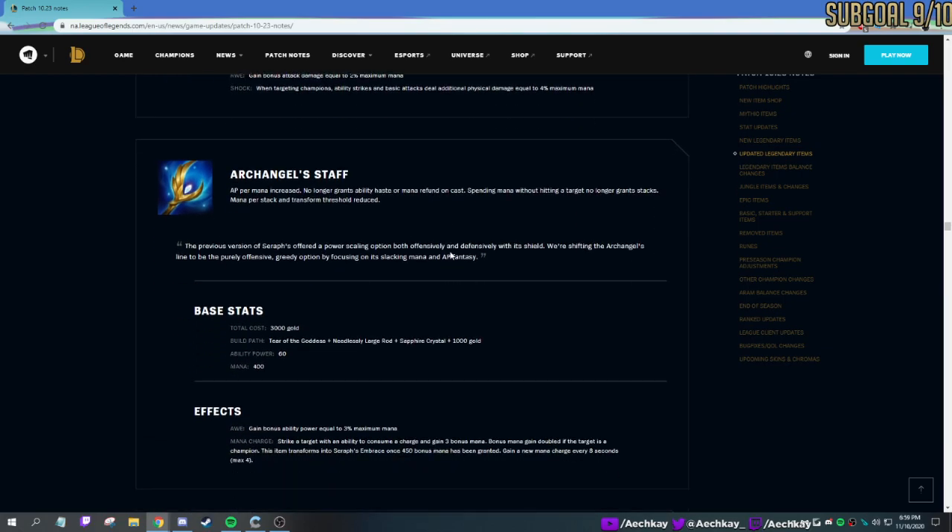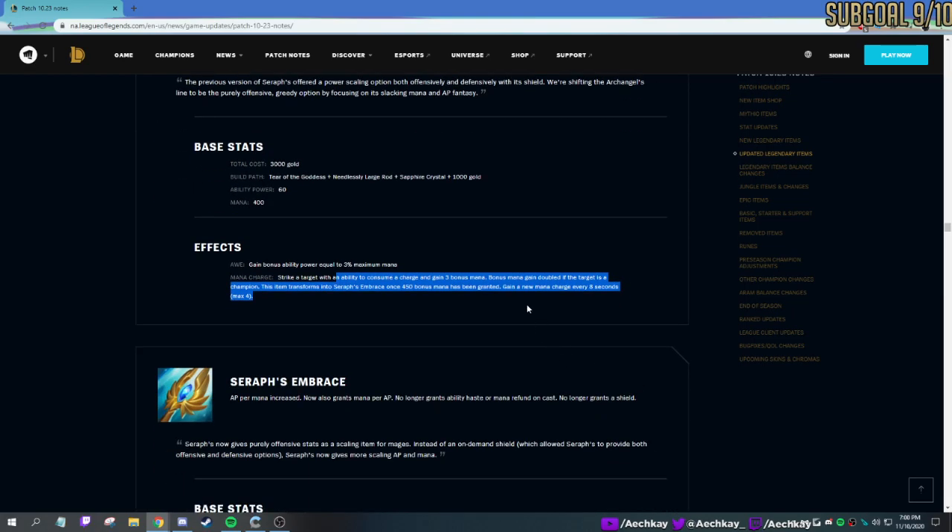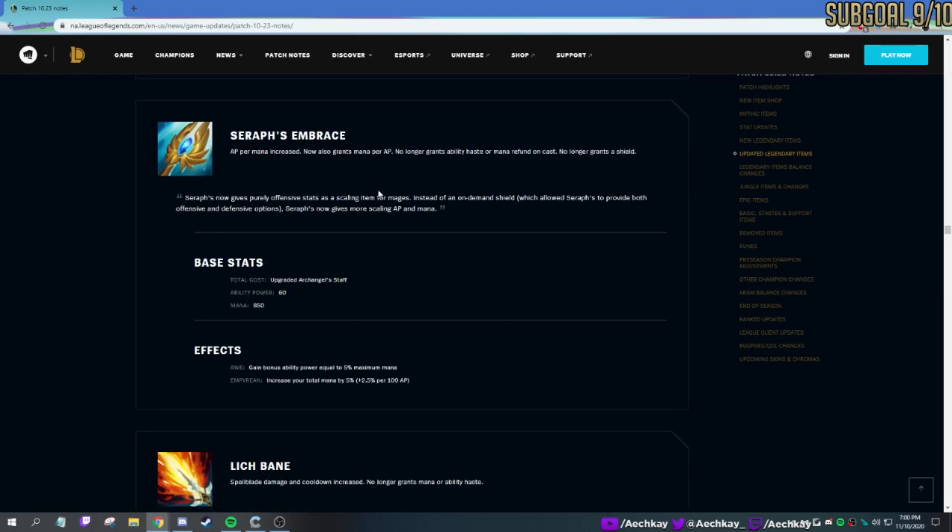Archangel's Staff — also better. AP per mana increased because you lost mana before. No longer gives CDR or mana refund on cast. It's the same as Manamune changes. Everything's fine — in fact they might be better. Now grants mana per AP, which is a kind of weird thing. Definitely get it on Ryze. But no longer gives a shield.